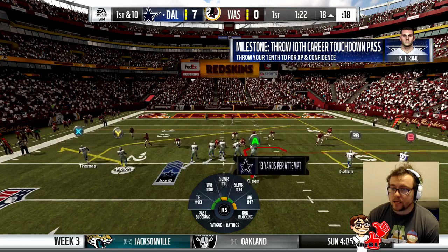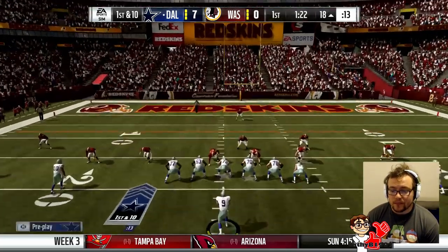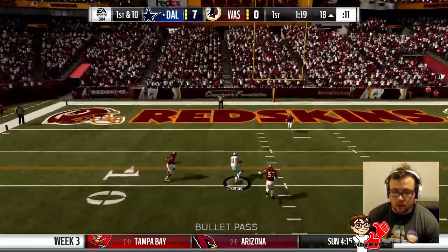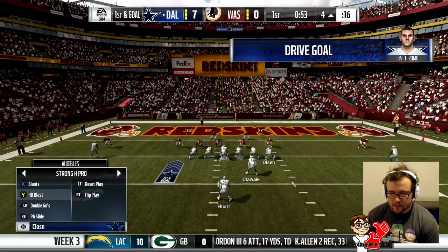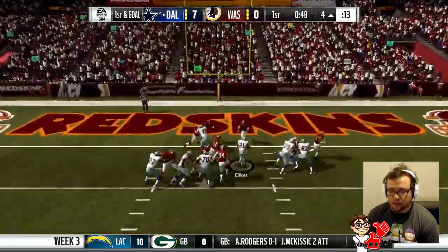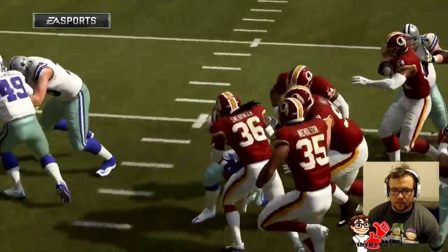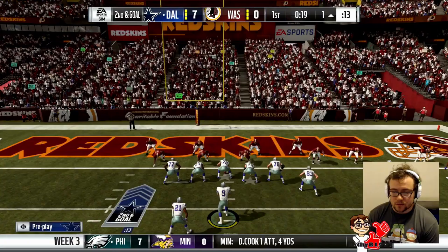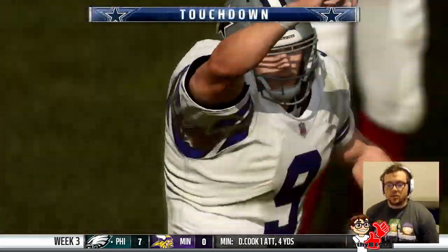We turn the ball over and get it back on the 18-yard line of the Redskins — they're in prime position to score. If you're going to leave the zone open like that for Thomas, we're going to hit him. Looks like cover two — I might hand it off to Elliott there. Hopefully Oluwale can get him into the end zone. Elliott was stopped on the one-yard line again. Let's give it back to Elliott — they haven't got a goal line defense in, and he's in that time. That is a two touchdown lead.